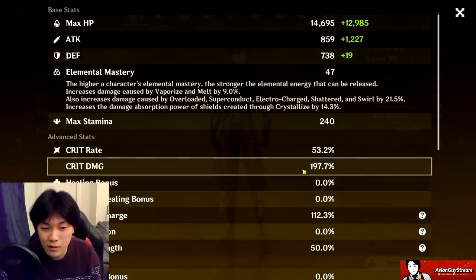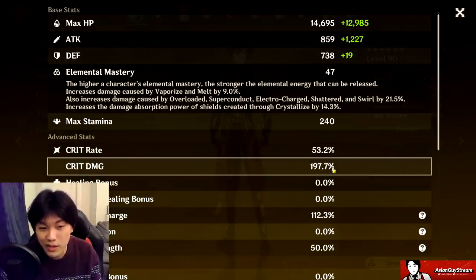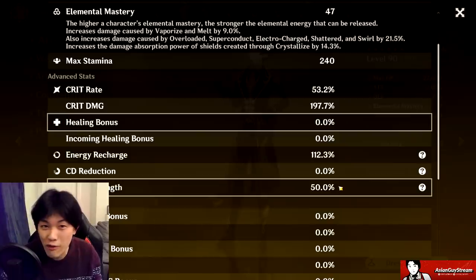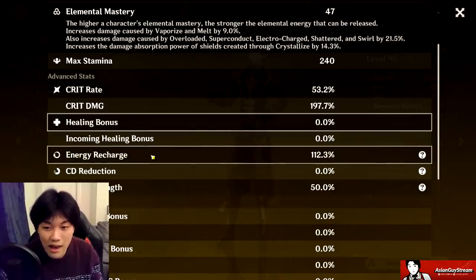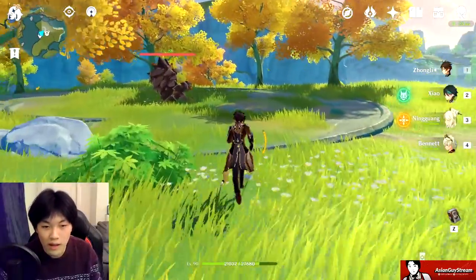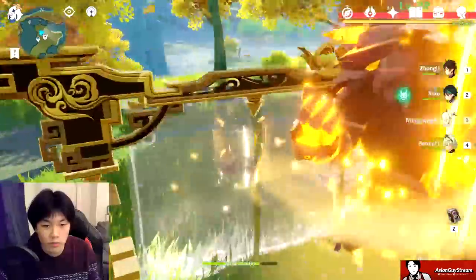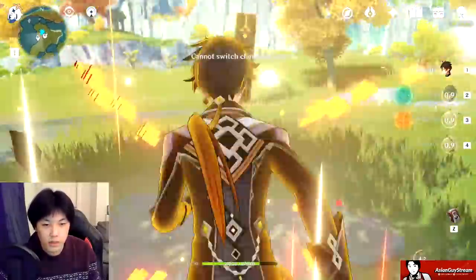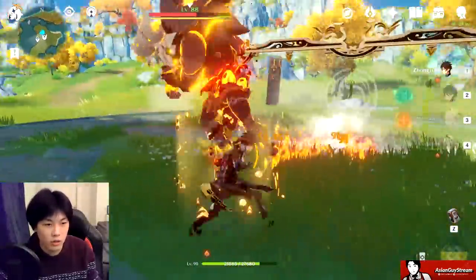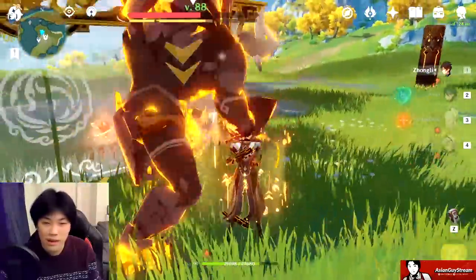Unfortunately crit rate is not great at 53.2%, though crit damage is phenomenally high — maybe too high; the balance isn't good. I'd happily sacrifice 20% crit damage for 20% crit rate. Shield strength at 50% is obscenely high, which is great, but energy recharge is very poor. I still want to show how much ultimate damage you can do even with this build, so let's build up the ult for Zhongli.